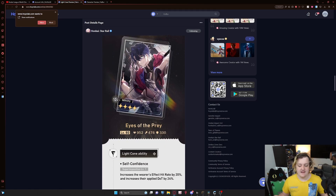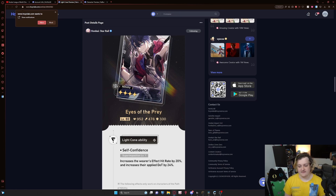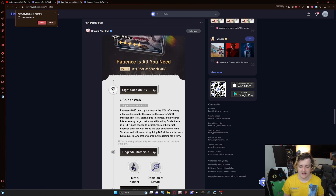And then 'Eyes of Prey,' Sampo's signature light cone — this increases effect hit rate and the applied DOT by 24% at S1. Really good. You can't go wrong with either of these two light cones on the banner. Finally, let's talk about 'Patience is All You Need,' which is Kafka's signature light cone.